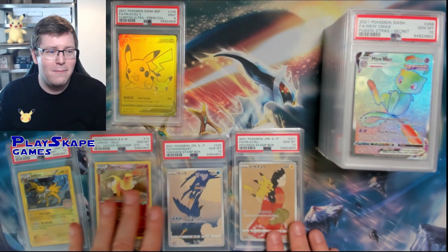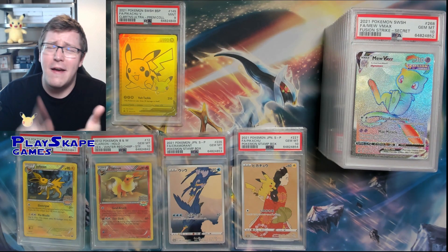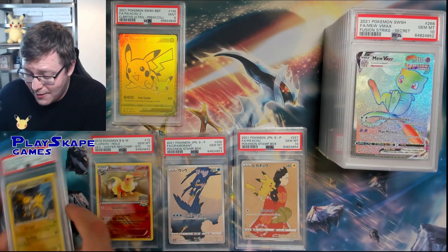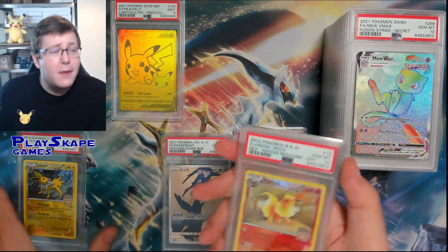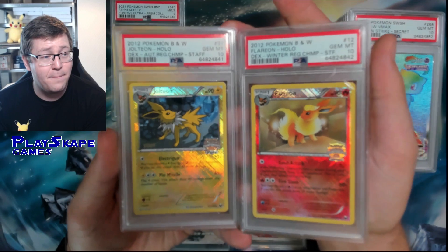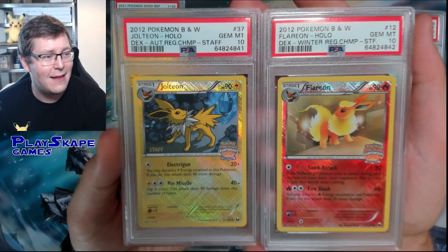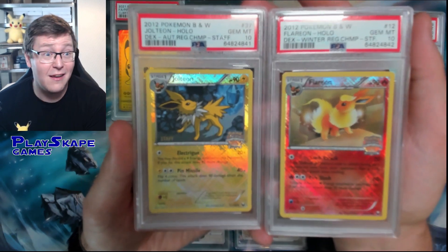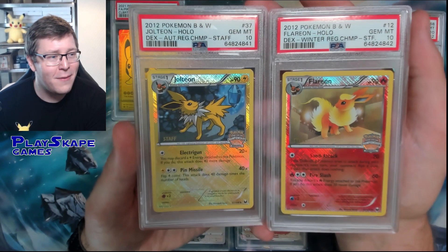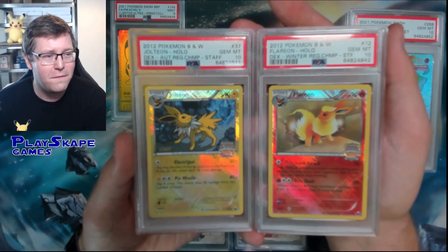Just an absolutely stacked submission. Please remember to click the link below if you're interested in any of these cards - message me directly on Facebook, Twitter, and Instagram if you want to purchase. It's all about these Staff PSA 10 exclusive promos - very few of these were given out to staff members, and in the case of the Flareon only three of them are graded as a PSA 10. Very happy with these cards and the submission as a whole - that's 20 amazing cards. The only disappointing one was that gold Pikachu getting a 9, but then I get to put it in my collection, so happy days. Please leave a comment below and let me know what you think of these returns and which is your favourite card.